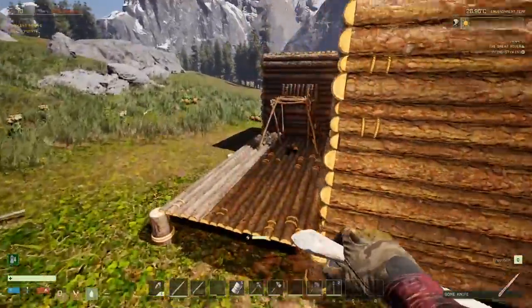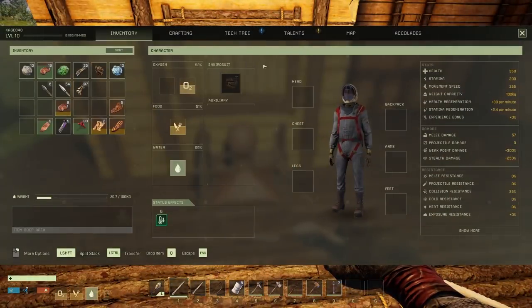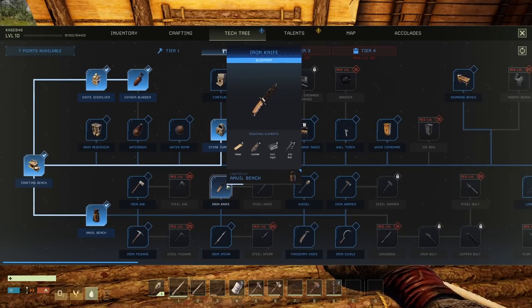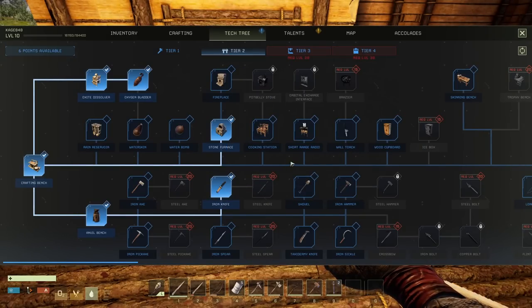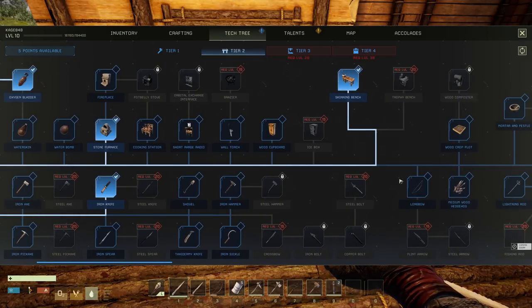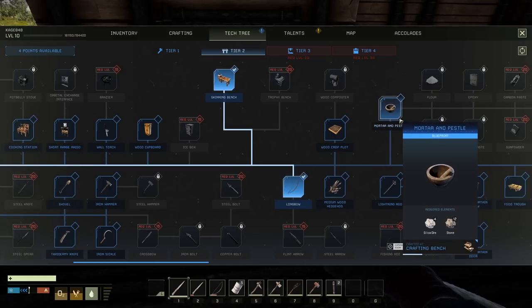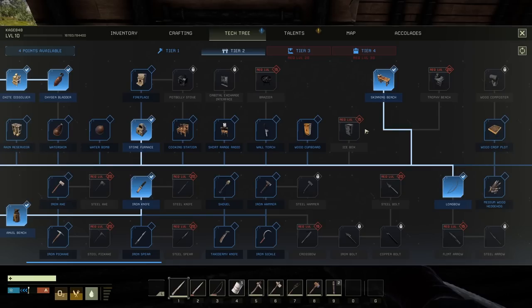I got some tips on what to spend my points in, so we're going to go ahead and spend some points in our tech tree right now. Tier two - first the iron knife, that's a given. Second, the skinning bench. Third, the iron pick - actually, I think we're gonna get the longbow first. And mortar and pestle - nobody told me mortar and pestle but I know I need that for certain things. I'll hold off on that for now.